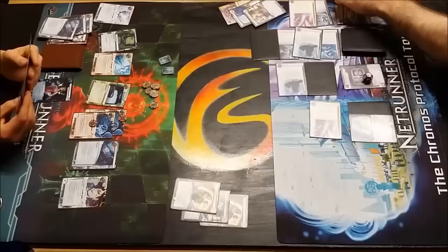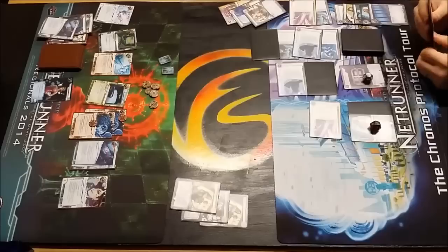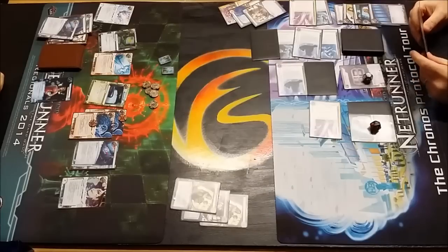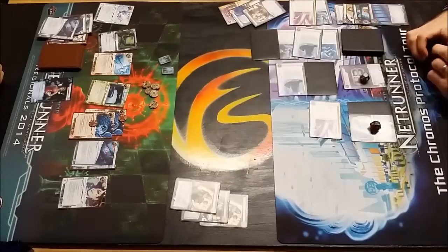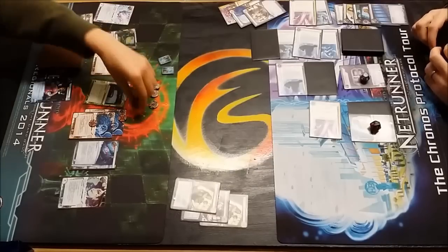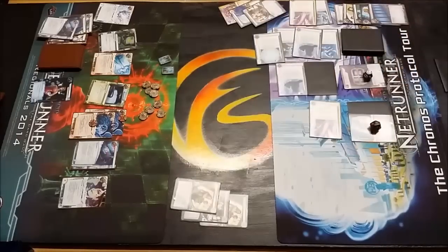At which point Dave will rez the Eve Campaign once more - Eve Campaign number four, for those of you keeping count, having Jacksoned two back in earlier. So it's just again a case of not rushing here, not doing anything too foolish. He knows he has to protect R&D at this stage in the game - cannot afford to let Tim into R&D and top-deck the winning agenda. Just needs to wait, get access to the cards in hand, and take his time.